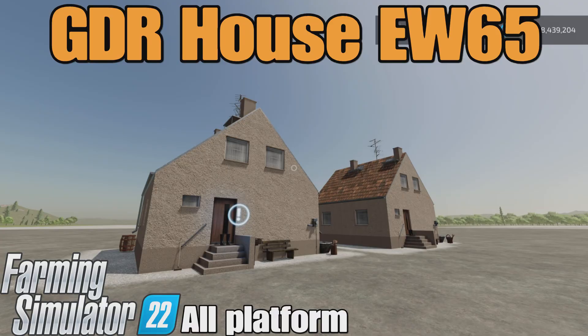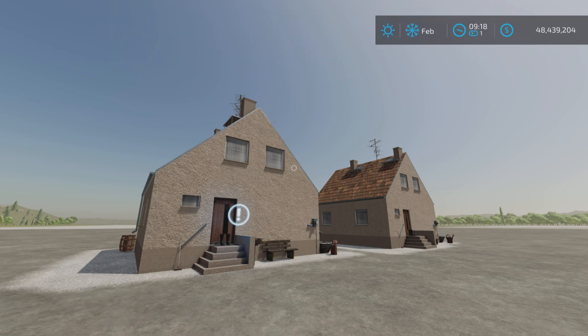Loony Farm Guy here, and this is the GDR House EW65 by Hellraiser on Farming Simulator 22, available for all platforms — PC, back, and console. I'm on PS5 here on the Rock Crawl map, and this is an 8.8 megabyte download.